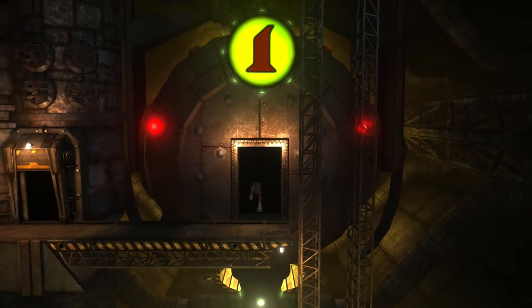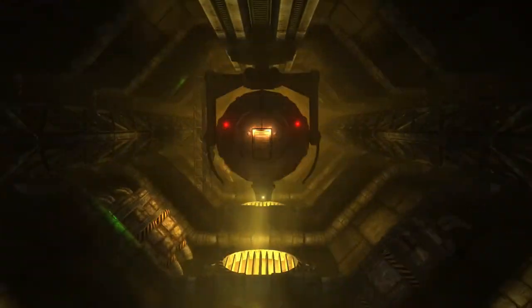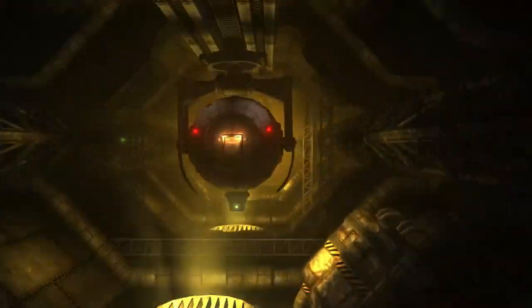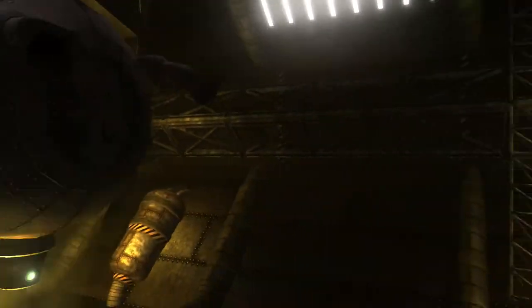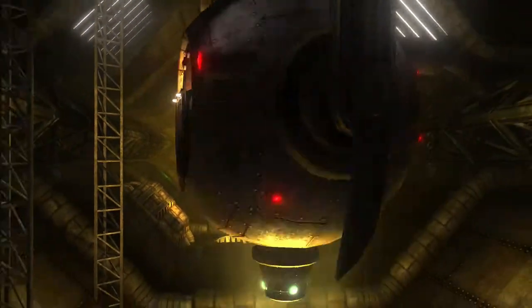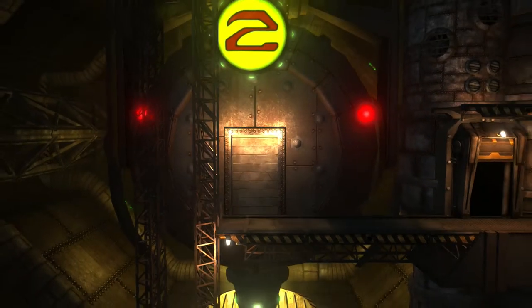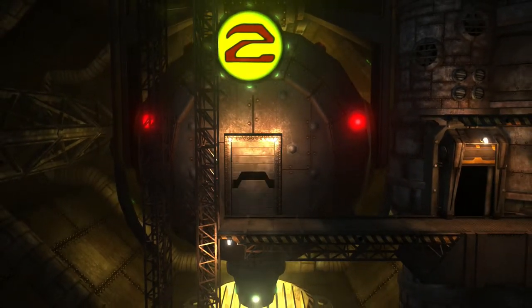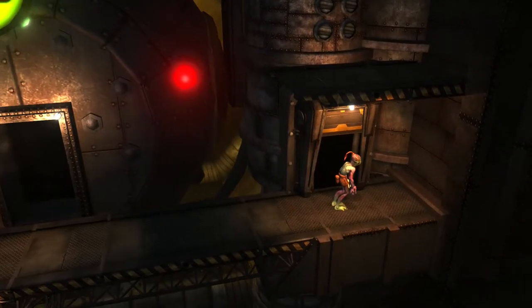We're going to jump into this device — takes us sideways. Alright, so we're back in Rupture Farms now because we've got this new ability where we can turn into a scrap for a few seconds and just destroy everything on screen with electricity and all sorts of craziness.